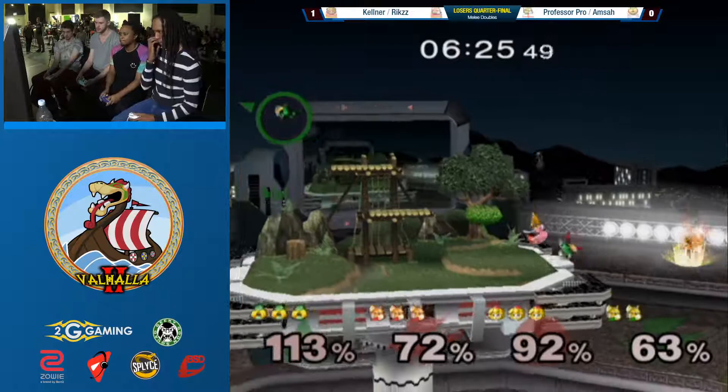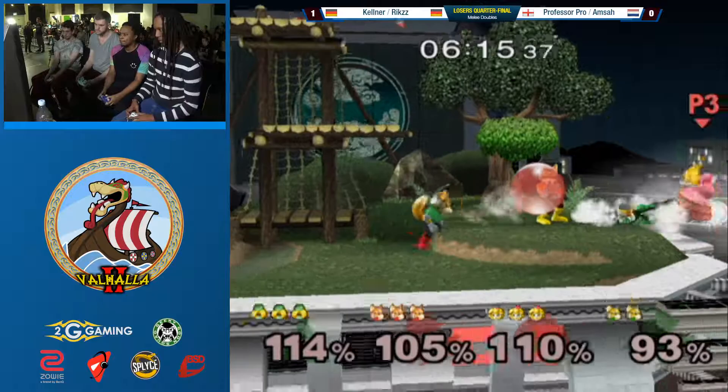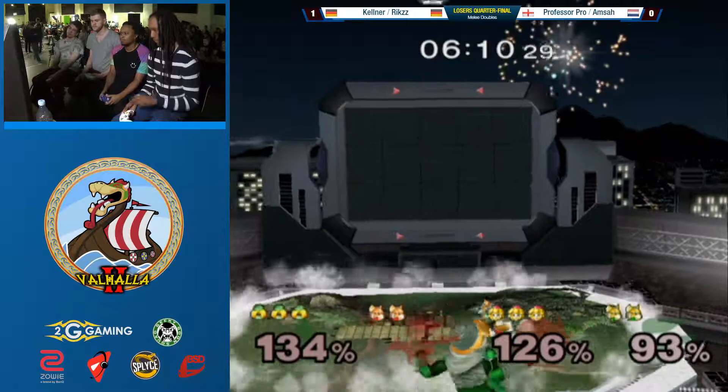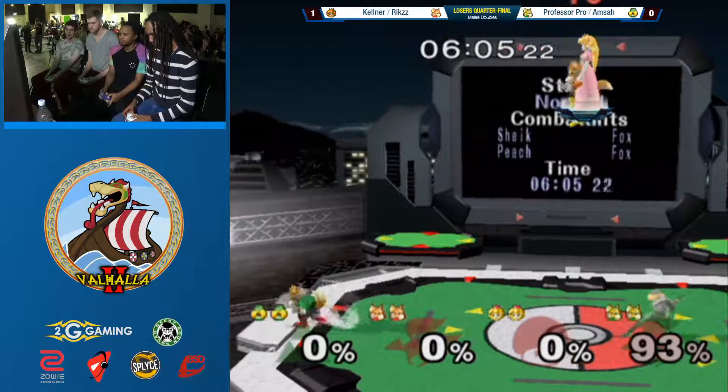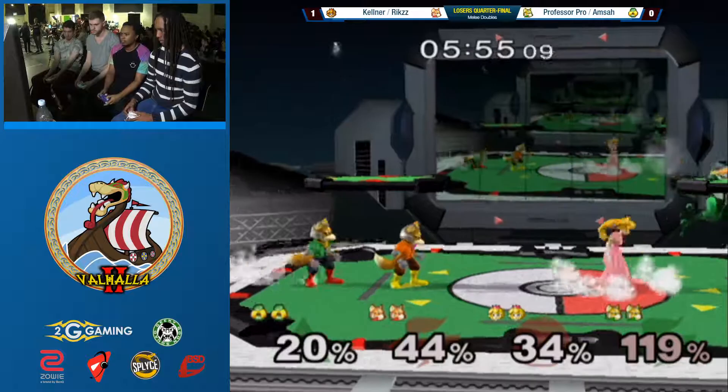Kellner was holding it for him but he didn't get it. Good stuff from Kellner there, so then Professor Pro won't get the edge guard. And the grab. Good smash DI on that. A down smash. Nice follow up by Professor Pro. And the up air. But then he catches that. Wow. So many KOs all over the place. Green team is down just by a little bit with Professor Pro at so much percent. Still living though. Great catch. Good DI there by Prof.